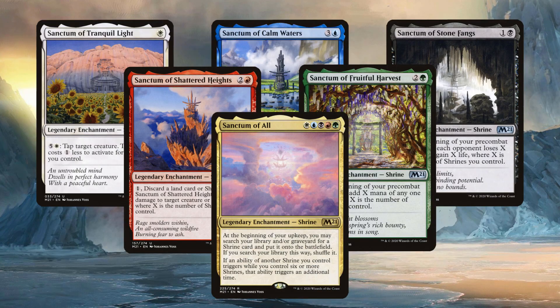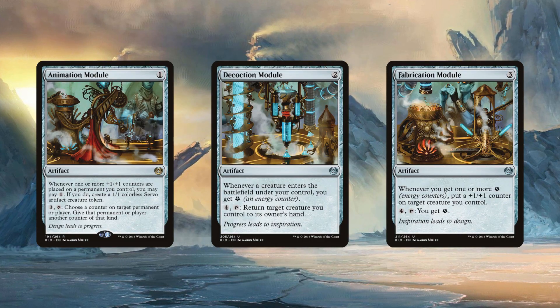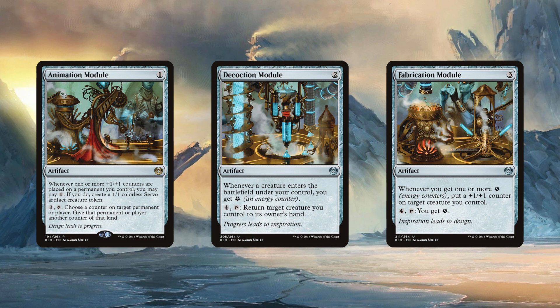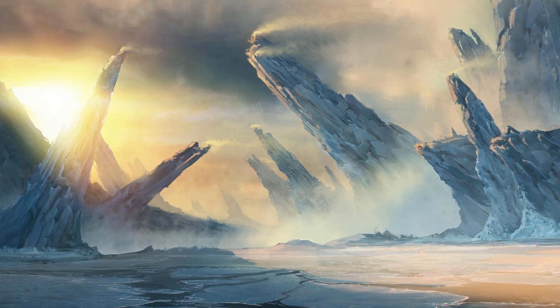M21 had shrines, Amonkhet had trials and cartouches, and Kaladesh had modules. I loved all these mechanics because they added a lot of depth for just a little space. So the next time you're designing a set, maybe try thinking a little smaller.